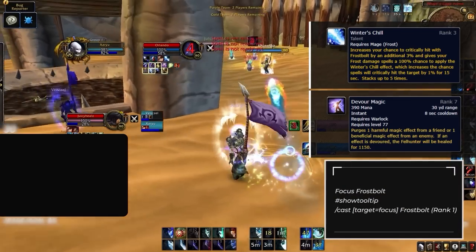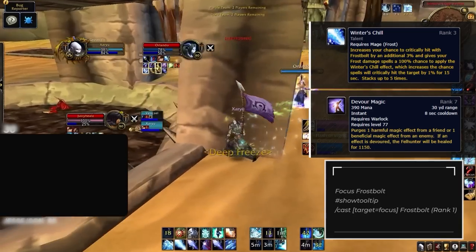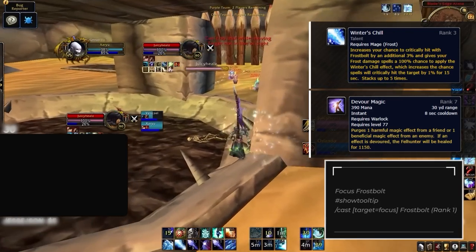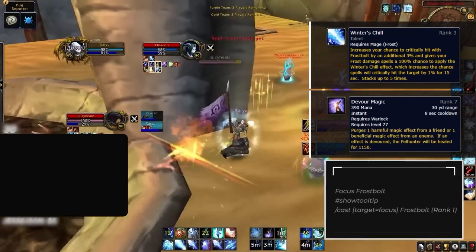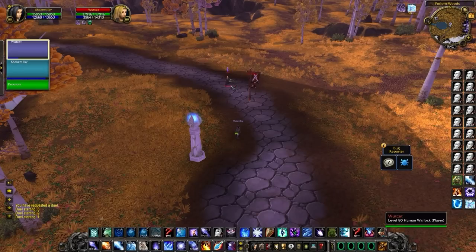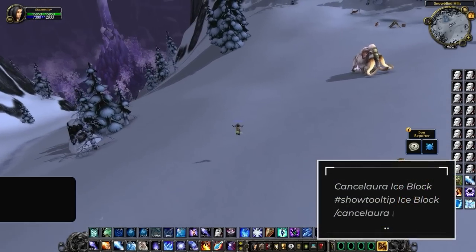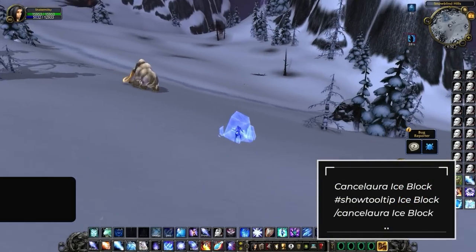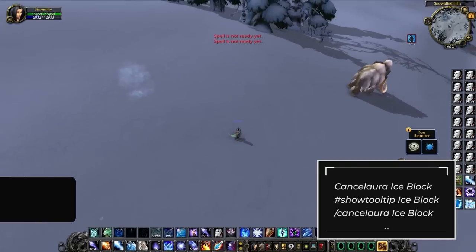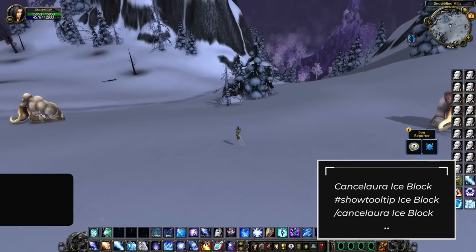Focus Rank 1 Frostbolt is an essential part of your rotation. There are a ton of dispels in Wrath and it puts up a good trash buff in Winter's Chill. The main reason you'll use this is to counter warlocks' Devour Magic ability, which lets them dispel teammates on an 8-second cooldown — cast Rank 1 Frostbolt on their healer then deep-sheep them, giving a 1-in-3 chance the warlock devours the Polymorph instead. You'll also often use Ice Block offensively to escape CC to score kills; with a cancel macro you can cancel it instantly rather than waiting over a second.